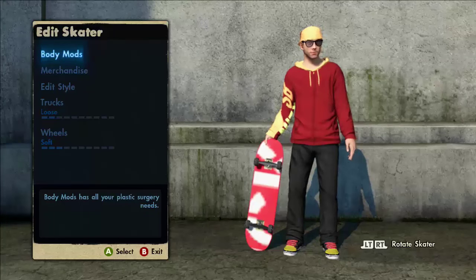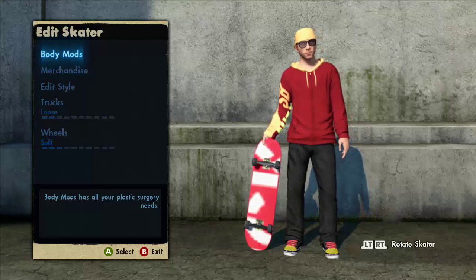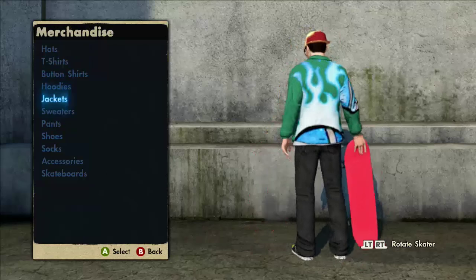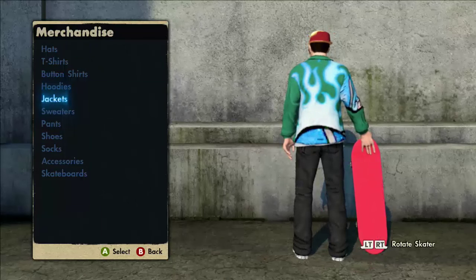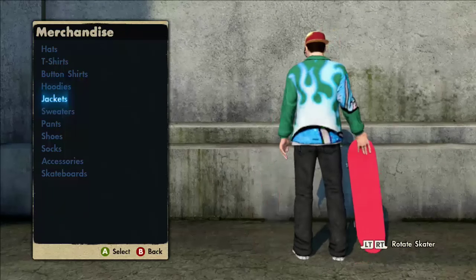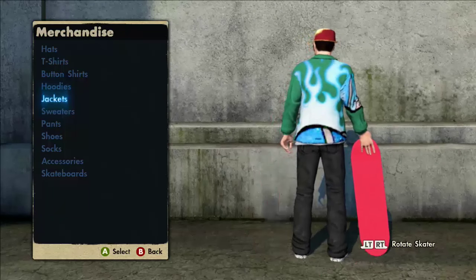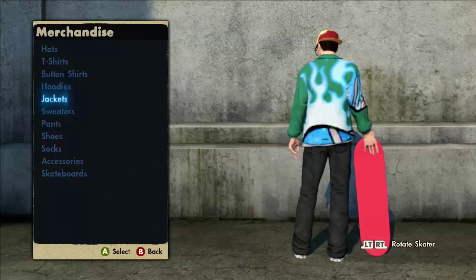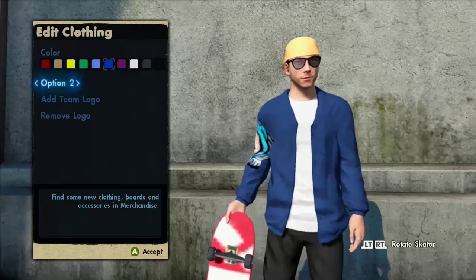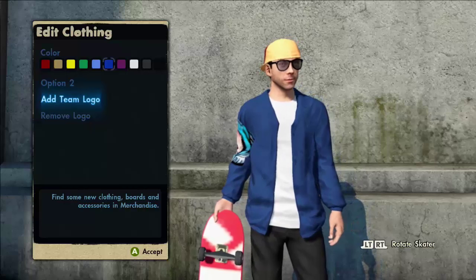I'm gonna show you all 3 hoodie jacket glitches that I've done in the past, with the newer version from J-Dog — he had a bunch of numbers in his username. So first things first: go to the jacket, go to the customizable windbreaker, choose any color you want. You can choose option one or two — I prefer two.